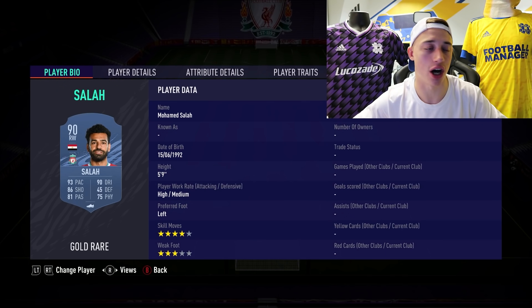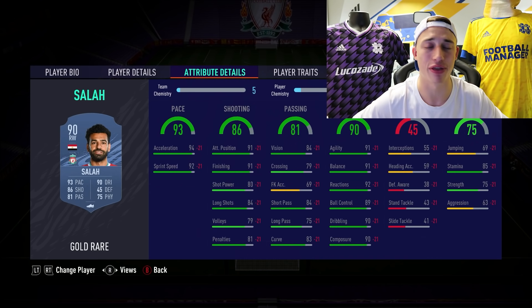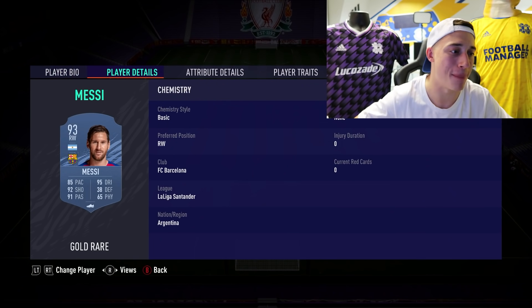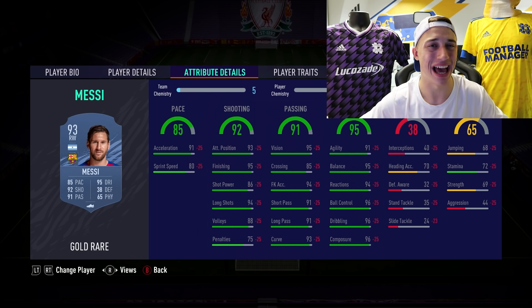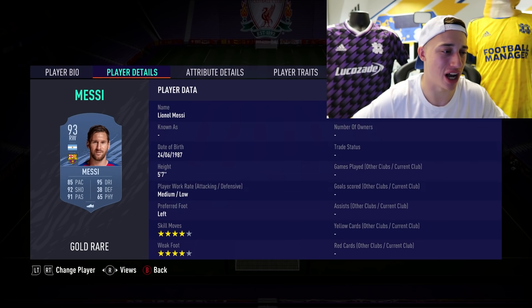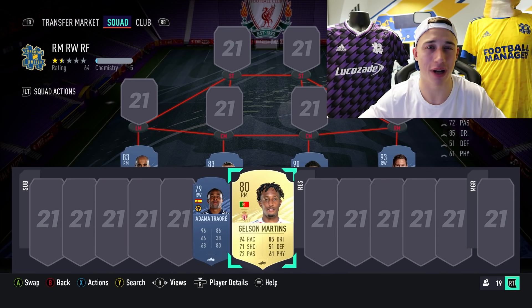Next we've got Mohamed Salah — very decent card this year, 5'9", great agility, great stamina, great pace. Perfect for links being in the Premier League. He can work really well out wide or at CAM. Three-star weak foot — that's where the right wingers are a little annoying. Still very good though. And the final player in the right winger top five — Messi. His dribbling is just absolutely ridiculous. I'd advise starting at right wing and then moving to CAM in game, or even up front — 85 pace out wide might get a little exposed against quick full backs.